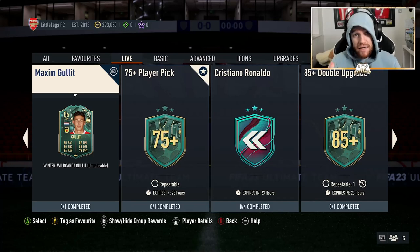This is Maxim Hullet, and the card itself actually does look quite good. 80 pace, 80 shooting, 86 passing, 82 dribbling and 83 defending with 78 physical.